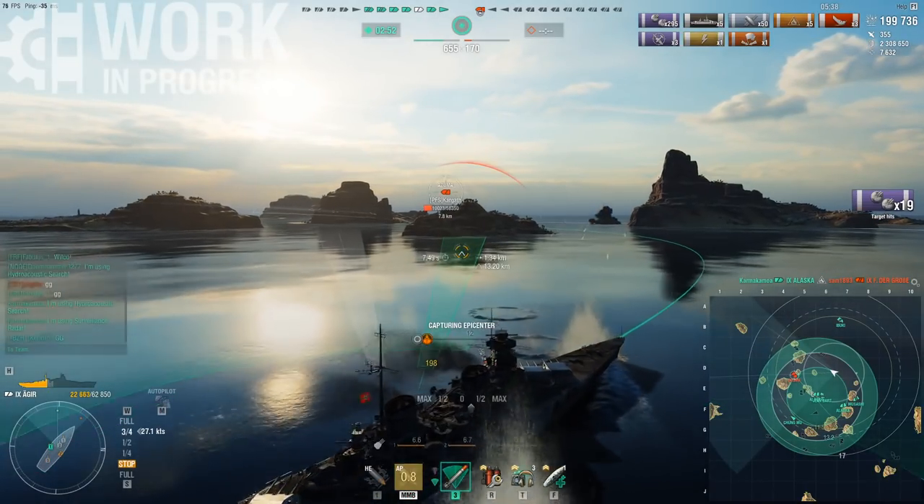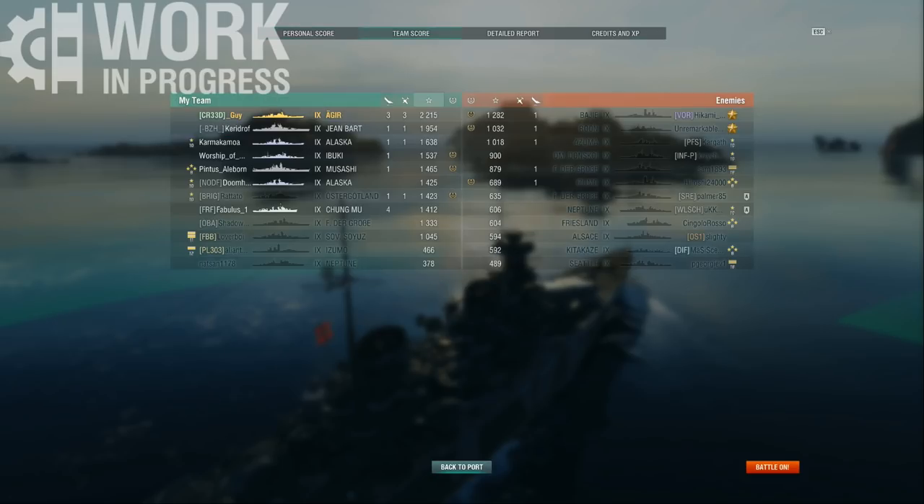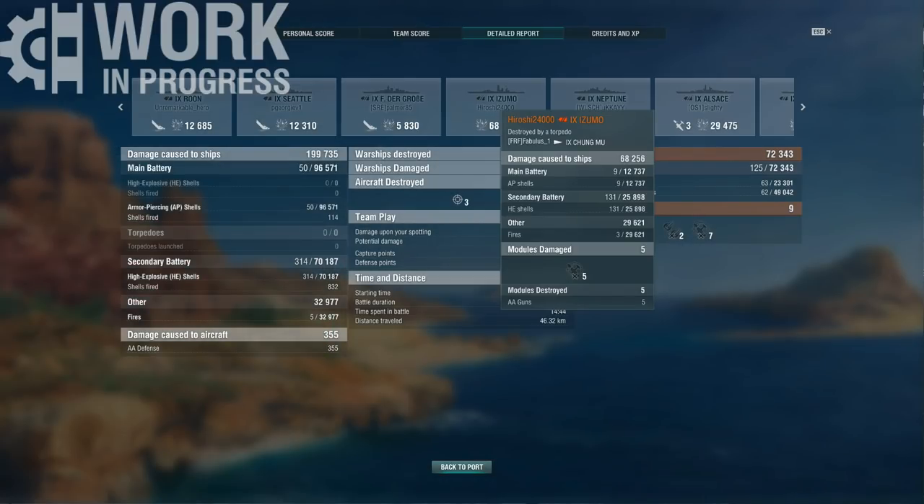The Azuma hides behind an island and the game ends with these damage numbers. 3 kills, 5 citadels, 314 secondary hits. This was a full tier 9 game — as even matchmaking as you can get. Looking at the detailed report: main battery did 96,000, but my secondaries did 70k with an additional 33k fire damage. More specifically, against the Azuma, I did 13k with my main guns and all of the remaining 68k was from my secondaries.